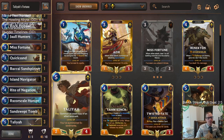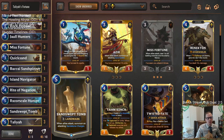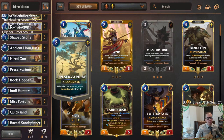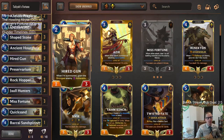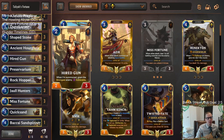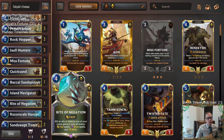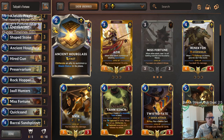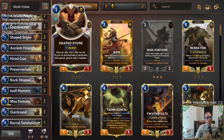As far as Talia decks go, this is definitely the one I've had the most success with. We copied Sandswept Tomb once with Talia, copied some other stuff, and copied Preservarium once to draw a ton of cards. The Vulnerable synergies worked really well with Misfortune — Hired Gun, Rockhopper, and Jarl Hunters were all very solid alongside Misfortune. Island Navigator, Ride and Negation, and Ancient Hourglass all came in clutch repeatedly.